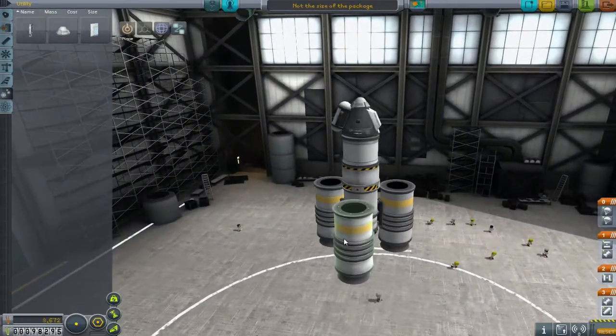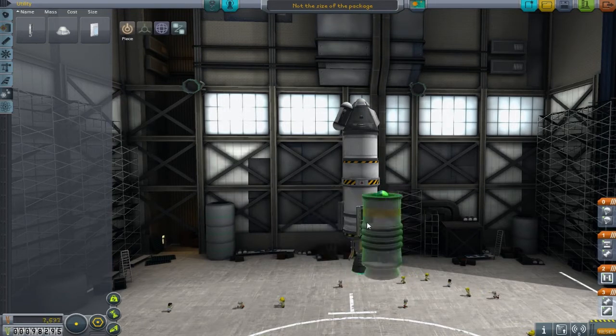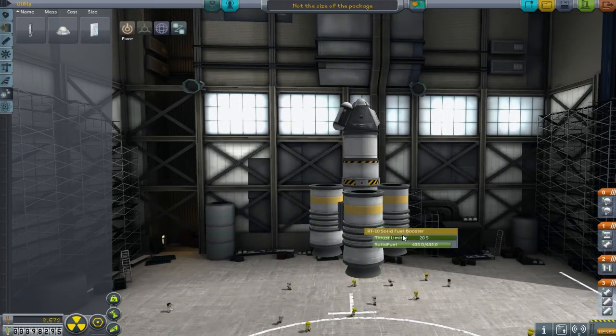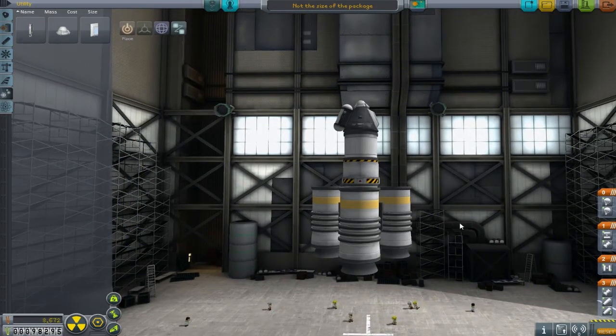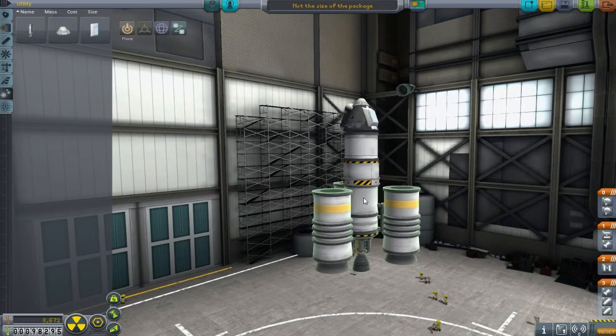Each one of these solid boosters has a thrust rating of 250 kilonewtons - a quick search through the wiki told me that. They've all been limited to about 20%, which means they're giving a thrust-to-weight ratio of about one each, meaning I'm well overpowered - that's why I've brought it right down low. We also have a liquid-fueled engine inside mainly for throttle control and gimballing.